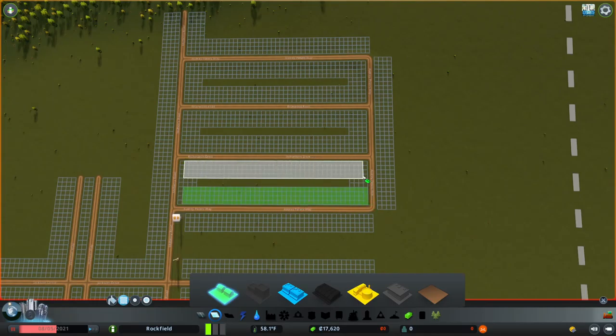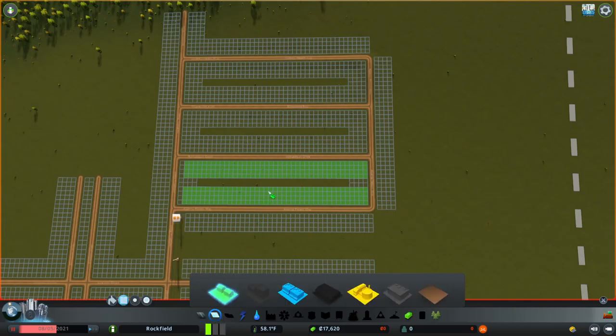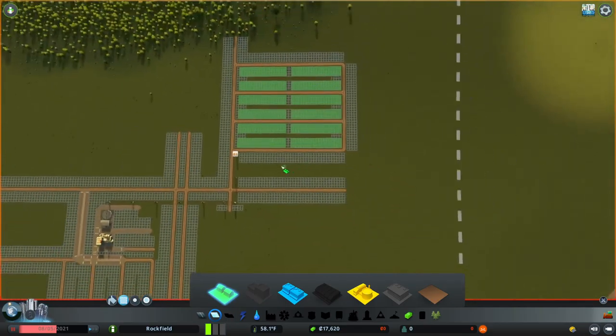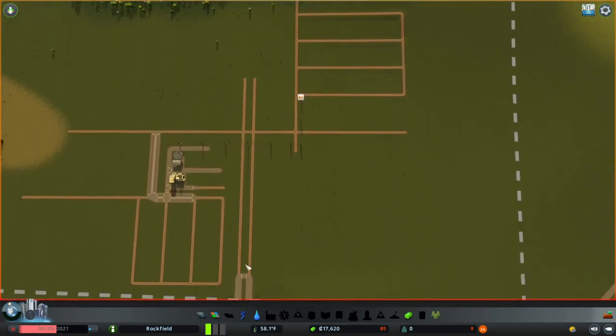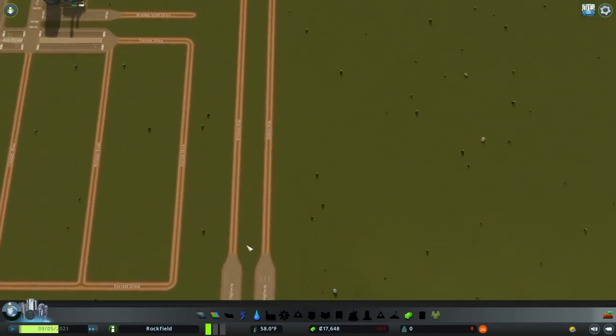We can start zoning — obviously we want to zone some residential. I'll zone leaving one tile in between the dirt road and the first house, because we will upgrade this road later on so there's actually space for the road to go. I'll also leave some space in the middle for a path going through here and here, so we don't have to delete houses later. I'll zone these houses — everything's covered by water — and then I'll start the game.